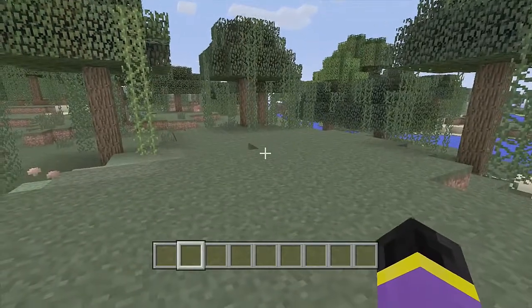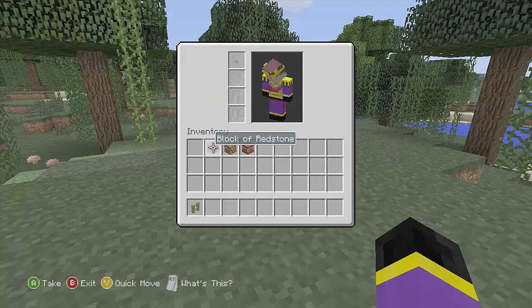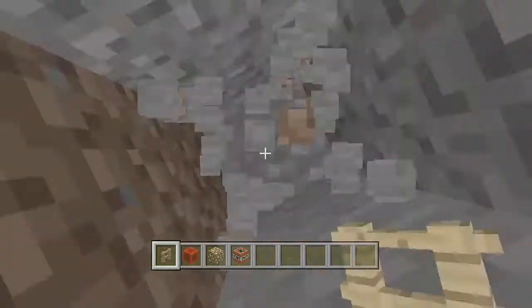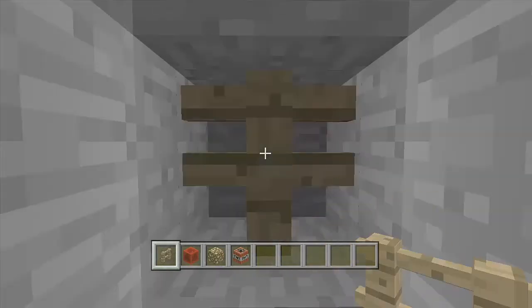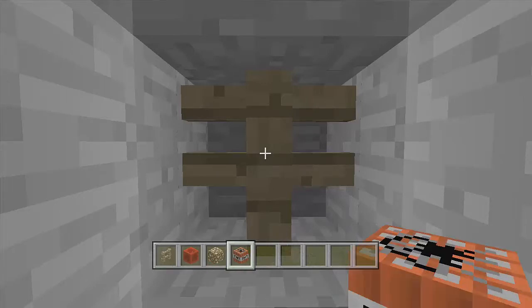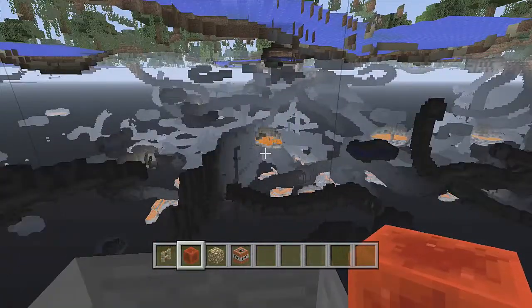Let's get into how you actually do this glitch. What you want to do is get a fence, and you want to have one of these three blocks: either a block of redstone, a glowstone, or a TNT block. You just want to dig down a few blocks, then break one of these blocks on the wall, put your fence down there, and then put either the redstone, glowstone, or TNT block connecting up with that fence.